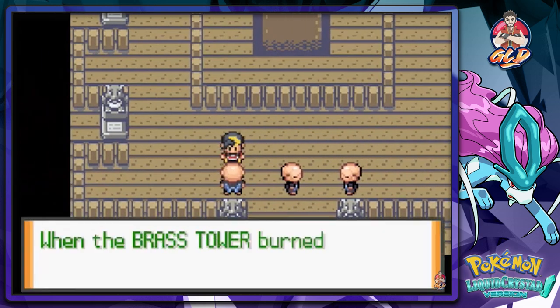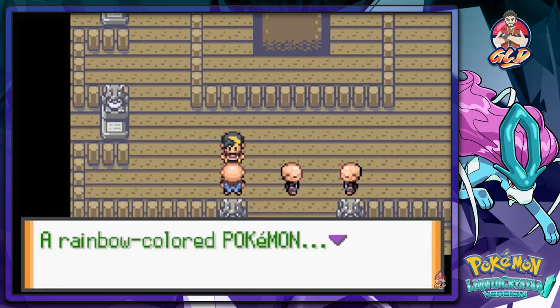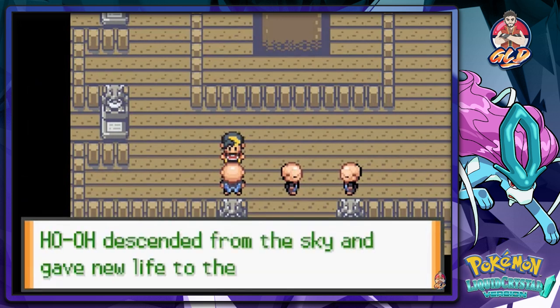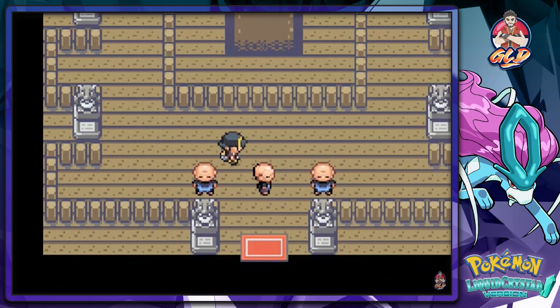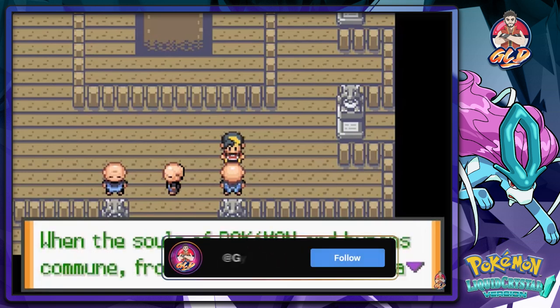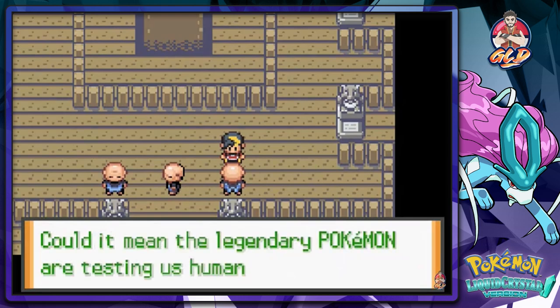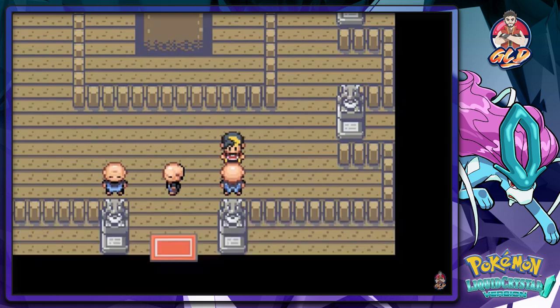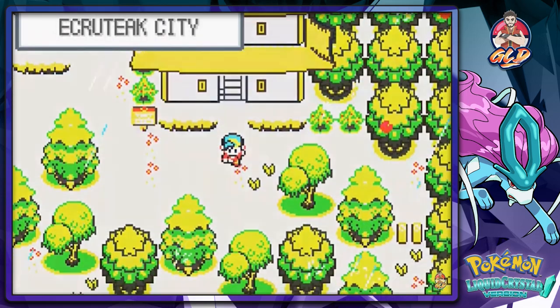These guys are telling me about the lore: 'The rainbow-colored Pokemon descended from the sky and gave new life to these three Pokemon - they are Suicune, Entei, and Raikou. According to legend, when the souls of Pokemon and humans have communed, from the heavens it sends a Pokemon of rainbow colors. Could it mean the legendary Pokemon are testing us humans?'